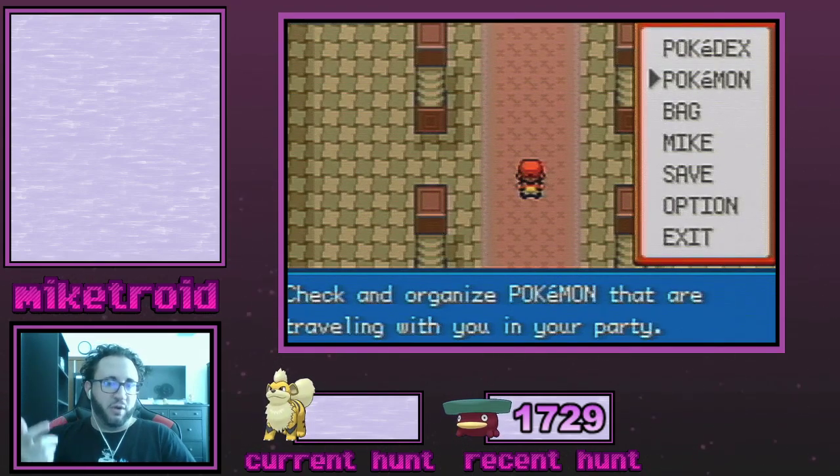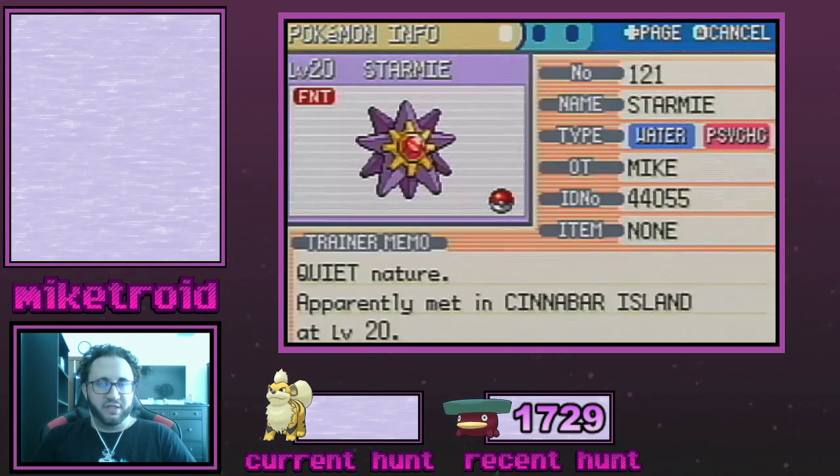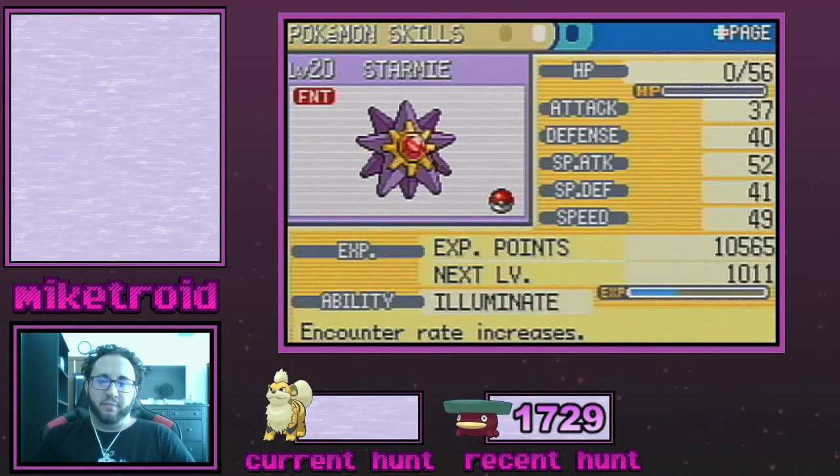There's also Koffing, Wheezing, and Grimer — really cool shinies you can go for — so hopefully this helps someone out. I'm going to show you my party very quickly. Quite a few things to go over. First and foremost, we have a Starmie at the lead of the party with the Illuminate ability.